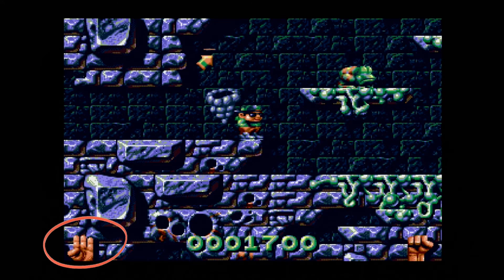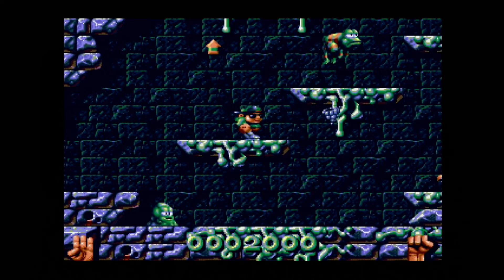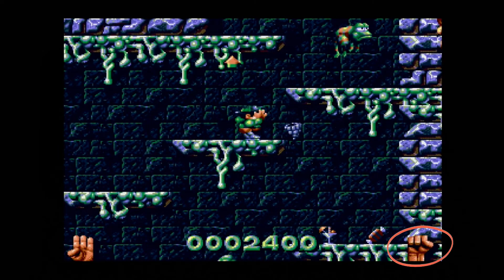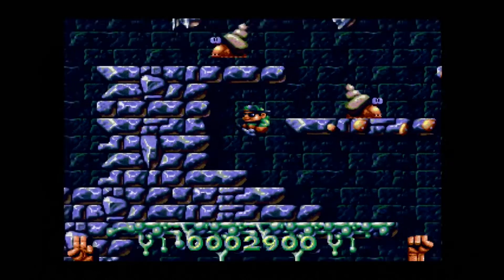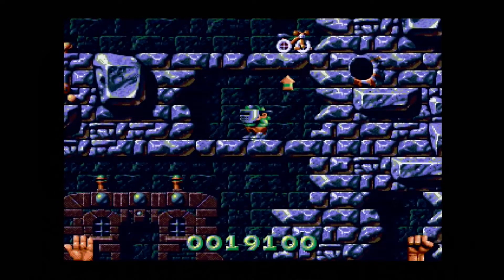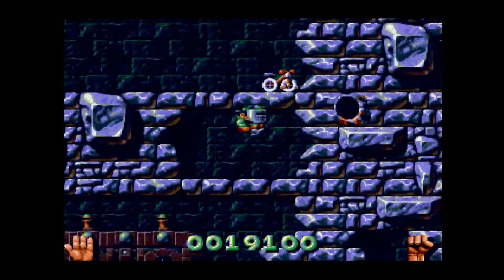In the lower left you have your hit points, represented by fingers. When all fingers are down, you'll have one more hit before it's game over. In the right corner is your power meter. When charging, the fist will disappear, then slowly reappear on screen until you're ready to fire. You can jump, attack, and your main attack will throw out a power from your pocket.